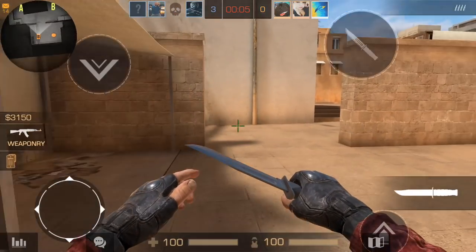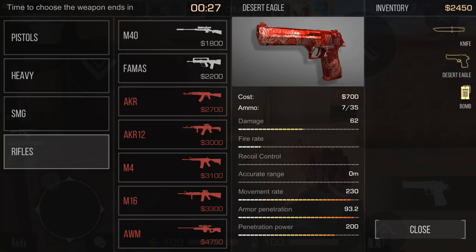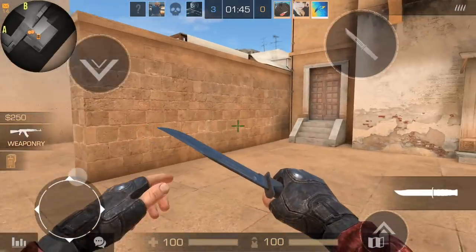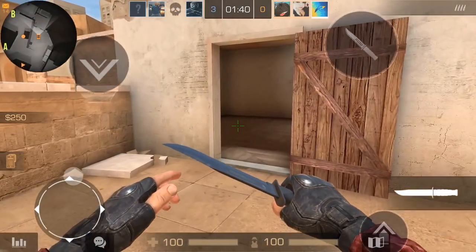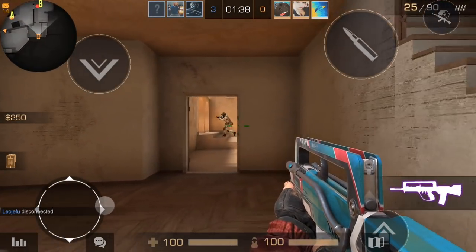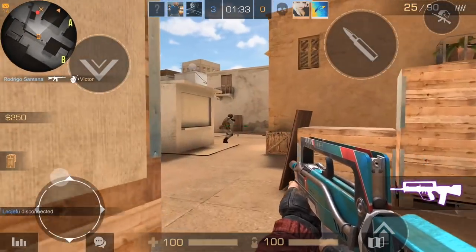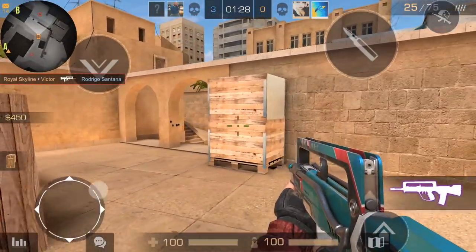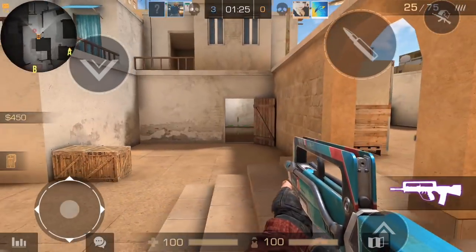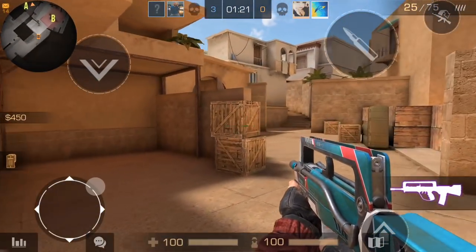We need to get some good strategies here because we're already down zero to three. Also, longer games so you can switch sides. Let's go — I'm going AK. I swear I clicked AK but it went straight to pistol. That guy just rushed — let me try to kill him. There we go. This area is so wallbangable.